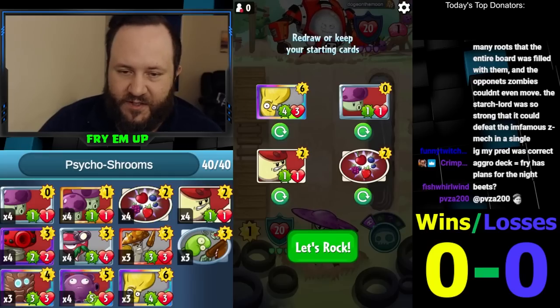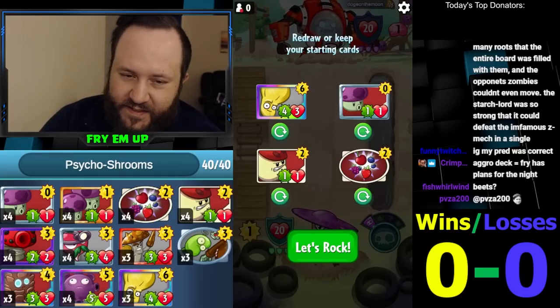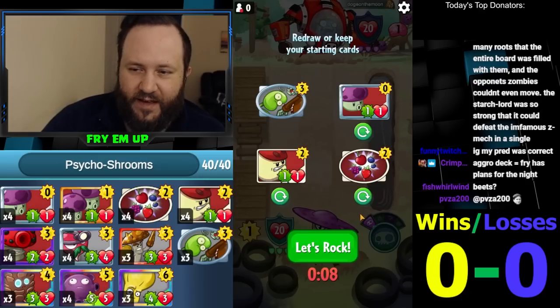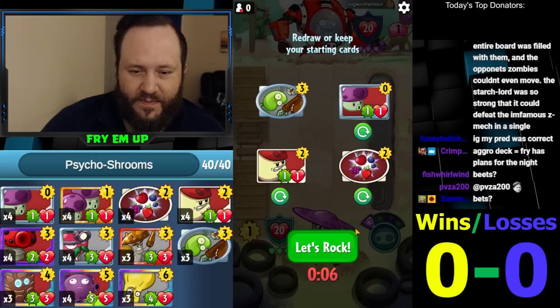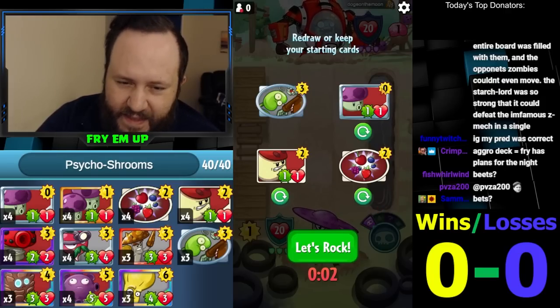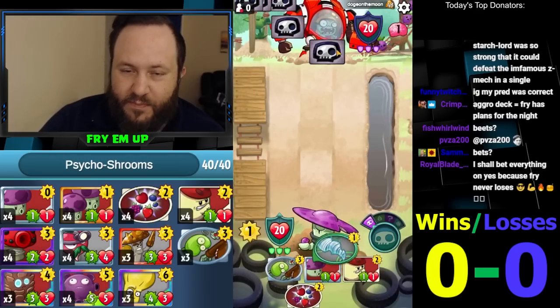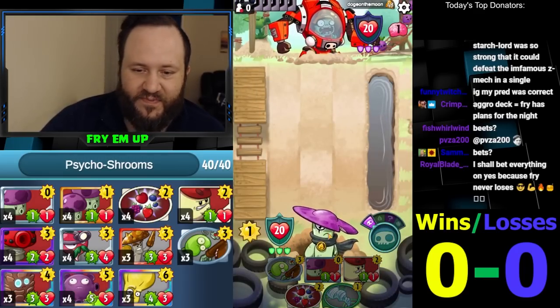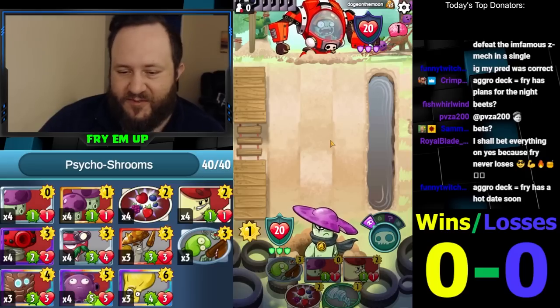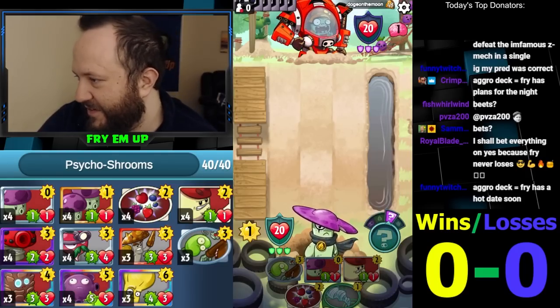Shroom for two on turn one, buff shroom on two — the buff shroom becomes more potent and reliable when you have the possibility of late game plays, and we have enough late game in the stack to justify that. We have berry blast too. We're gonna play slow against zmec — I'm not gonna rush zmec down with shroom for twos and just get hit by lightning bolts, his ultimate ability, missile madness, the whole thing.